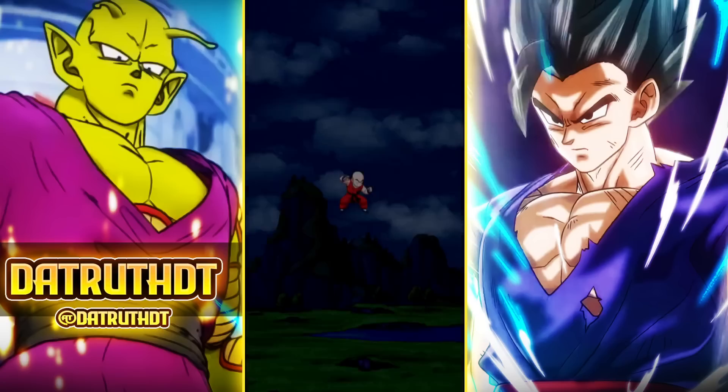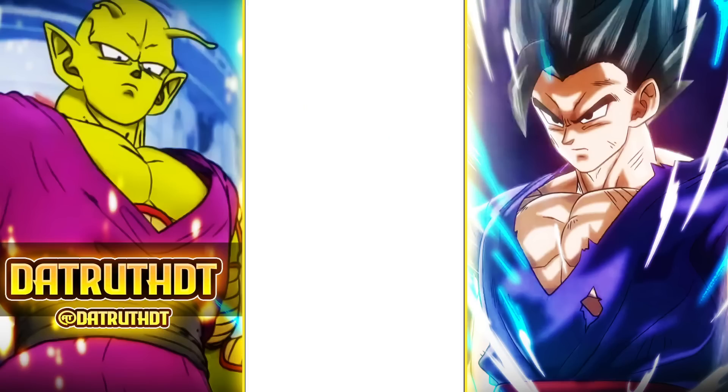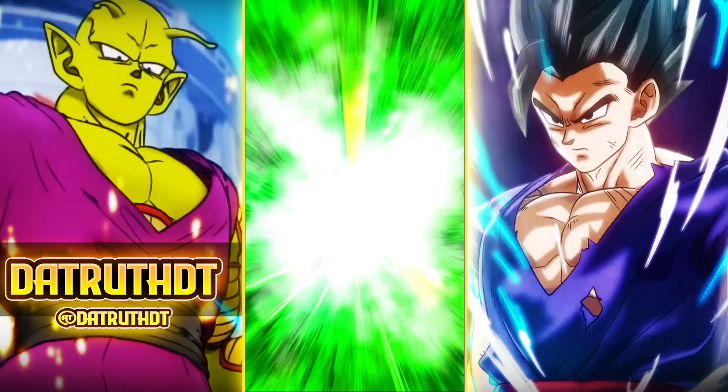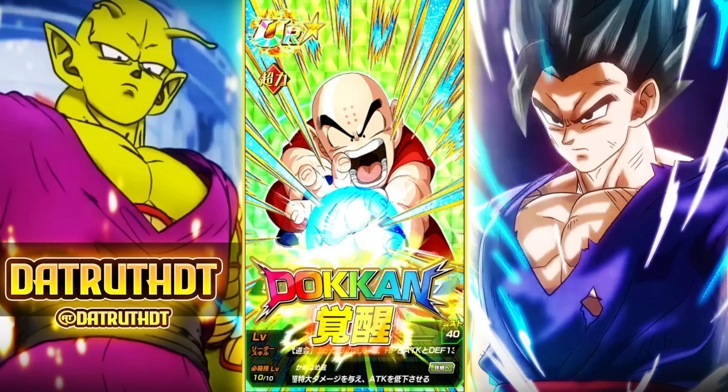Krillin is such a help to both Piccolo Jr. and Goku — that's what these banner units should be. They should be characters there to help prop up the main Dokkan Fest character. With this guy giving support and having huge damage reduction, it allows him to make Piccolo better, make Goku better, and Krillin is not bringing down the team in any way. This is exactly what Super 17 needed, exactly what Dokkan Fest Kale needed, and they didn't get it.